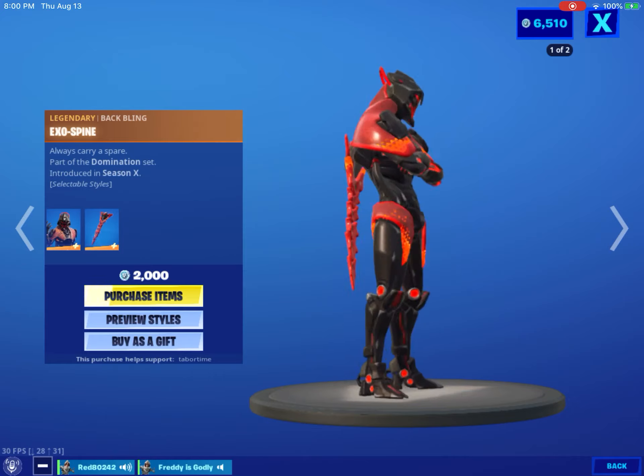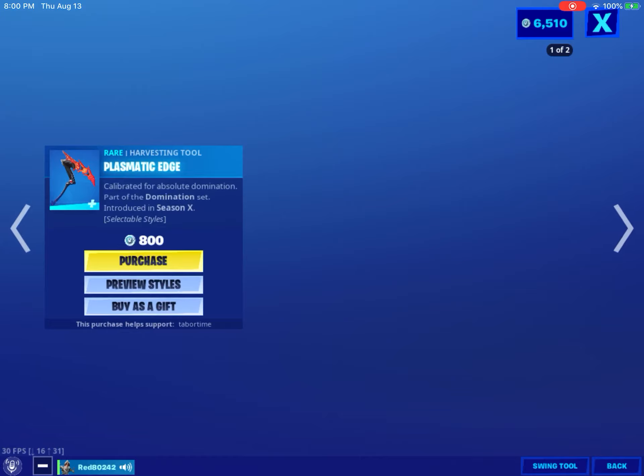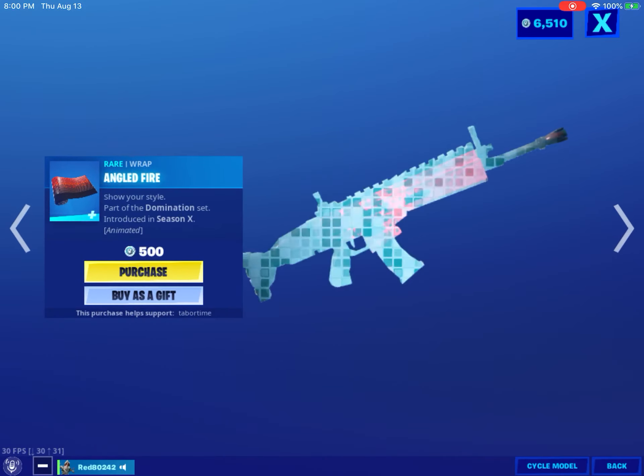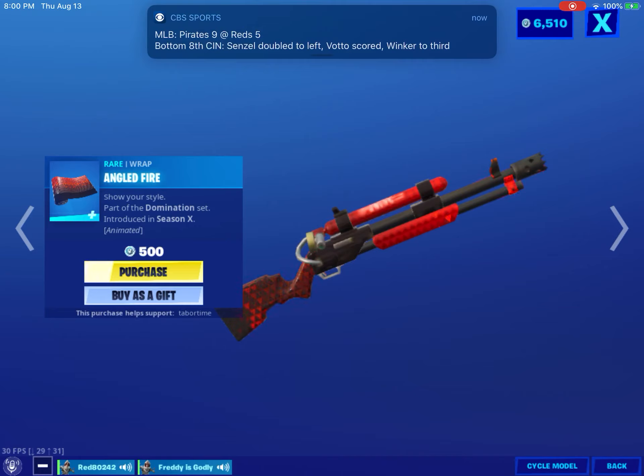Plasmic Edge — that's a cool pickaxe, yeah. Angled Fire — how come there's not a blue version for the wrap? That's defensive.